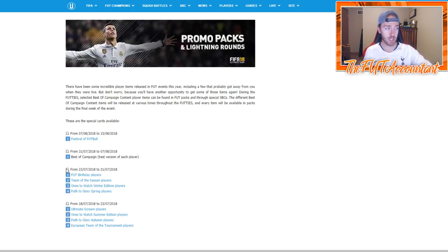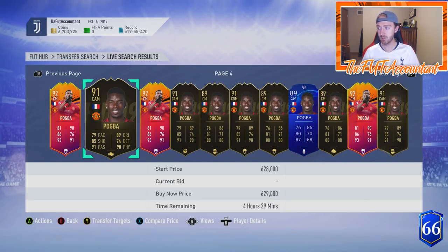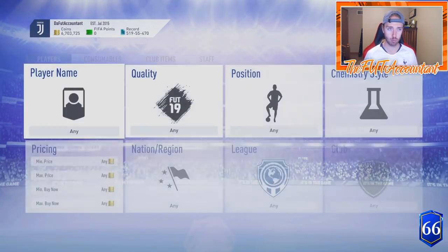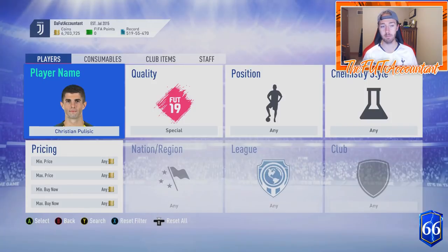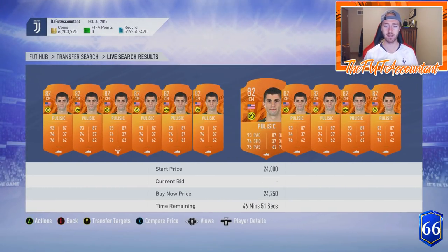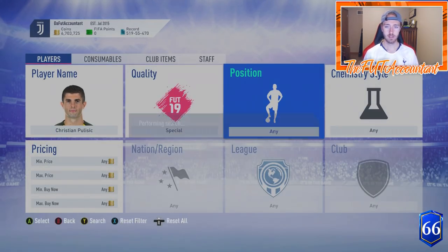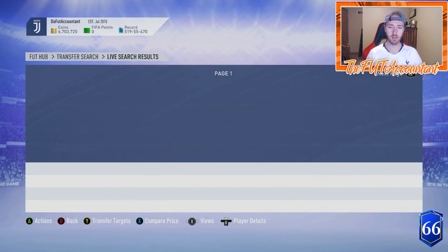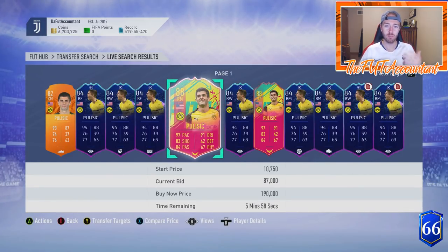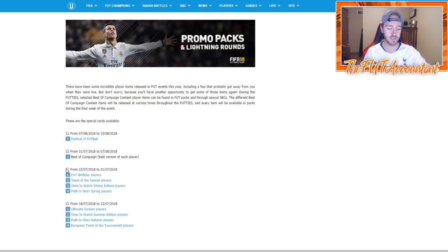If they do best of again, it's going to be so easy — you're going to have a different type of special card almost every pack, because gold cards are going to be like extinct. There's just so many more special cards in the game this year with so many more promos. That's why they had to break up the weeks, because they have SBCs out at the same time. And if they do best of during that week, gold cards are going to get very expensive. So many of these gold cards have special items. Pulisic has a Carnival card that is 88 — that version would be back in packs during the best of phase.